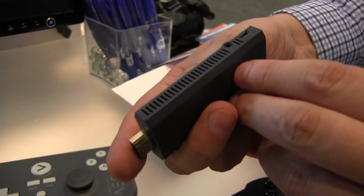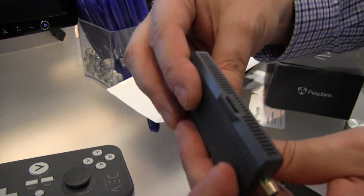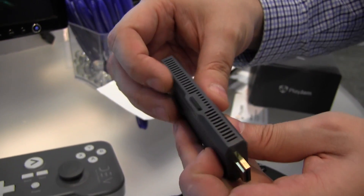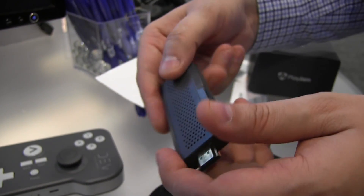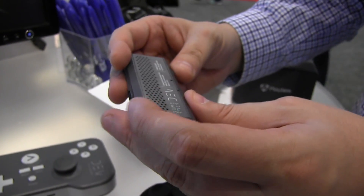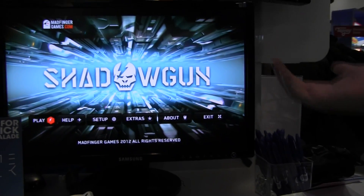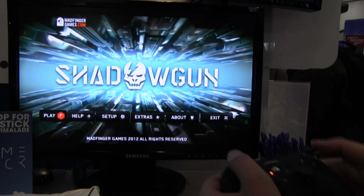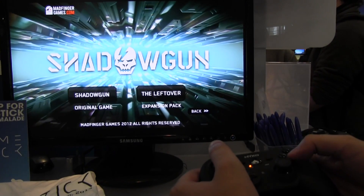So we have a USB connector here, an HDMI out, a connector for a headset, and that's a micro SD card reader. There's also a micro HDMI out. Not much to see here, but as soon as you plug it into your TV and connect to a power source over the USB connector, you're good to go.